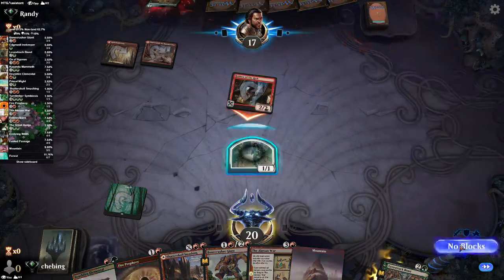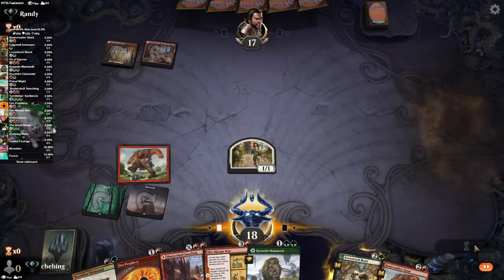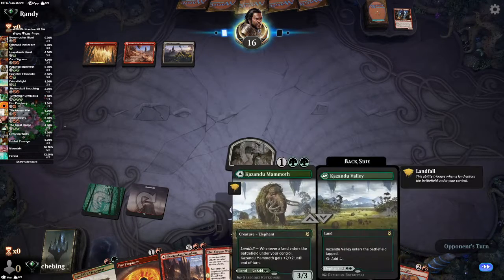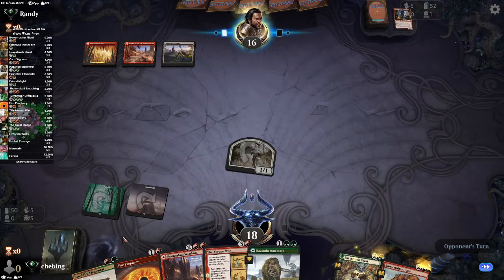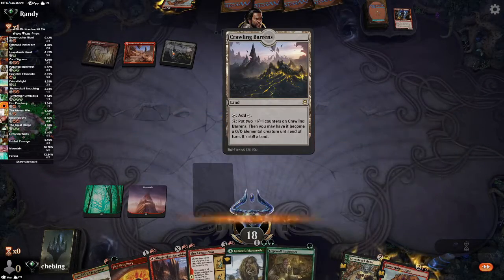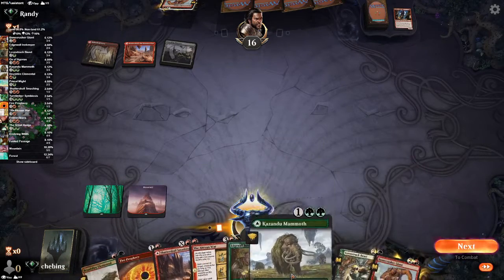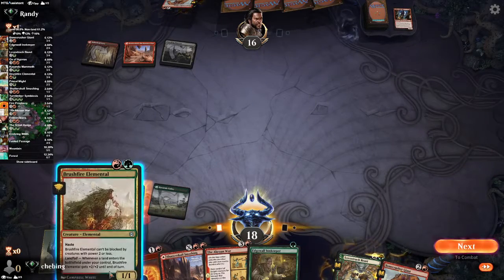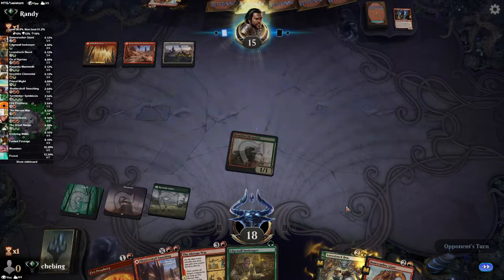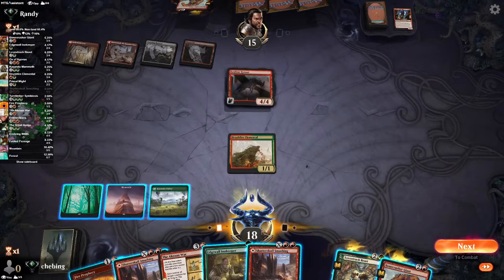Oh, Goose of the Reach takes my creature — oh my god. We're going to play maybe the Mammoth, or pay life for the Lovestruck Beast. I think Brushfire Elemental plus Mammoth into Lovestruck Beast plus Satisfree Smashing is the line. I think this is a big red deck. We need green no matter what. We played it the wrong way — oh man, I lost two damage. If he wins by two lives that would be the worst thing.